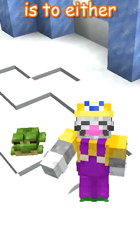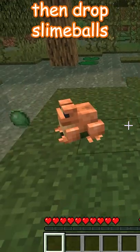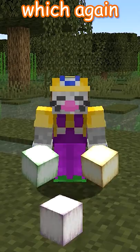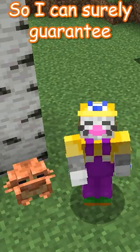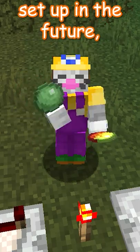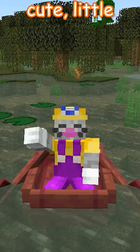However, the frogs' only feature is to either eat slimes and drop slime balls, or to eat magma cubes and drop frog light, which again depends on the color of the frog. So there will surely be some slime and magma cube farms set up in the future using these cute little guys.